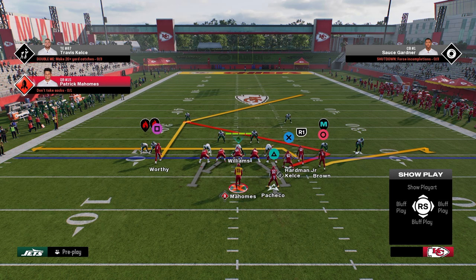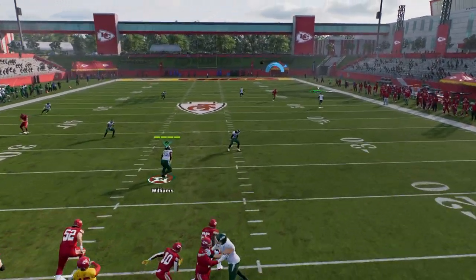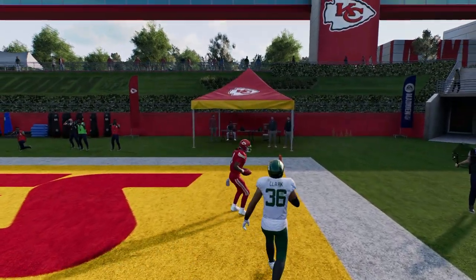So you see here, this is what the play is going to look like. This post route is just going to essentially cross the face of the safety. And you can literally just throw this up and over the top of that corner — and we're going to be able to bomb cover four drop for a one-play score.